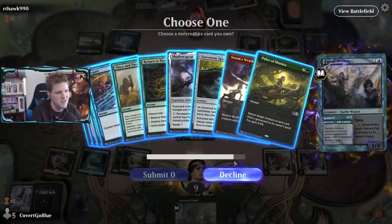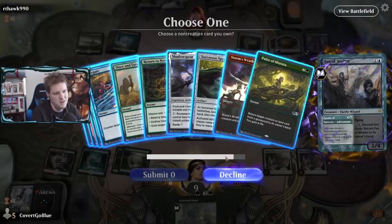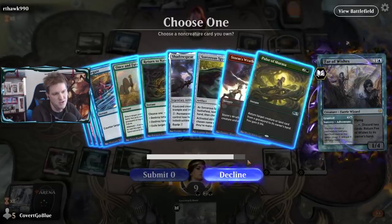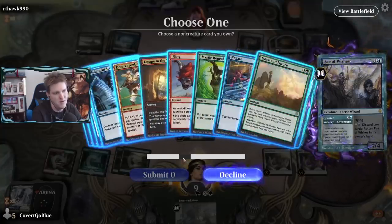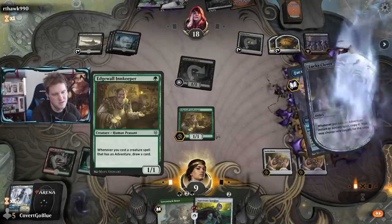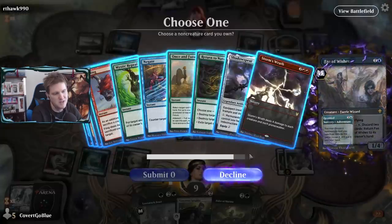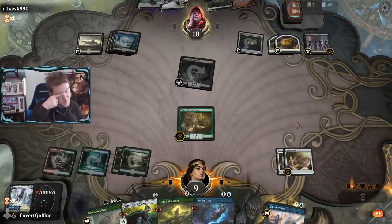What are we getting? Spyglass to name the Oven - that's not bad. Maybe a sweeper, but we don't have mana to cast it. Pulse of Murasa is where we need to be - buy more time, get a card back. So: Spyglass, Pulse of Murasa, and Aether Gust as something to discard to the stupid Fen Lurker. Opponent wants to bring back the Cat and trade with my Innkeeper - I guess so. Shouldn't have done that - a little too brazen.